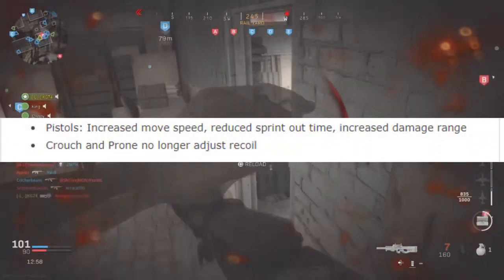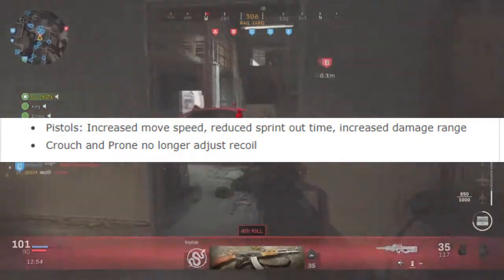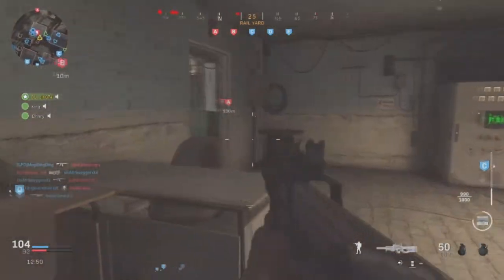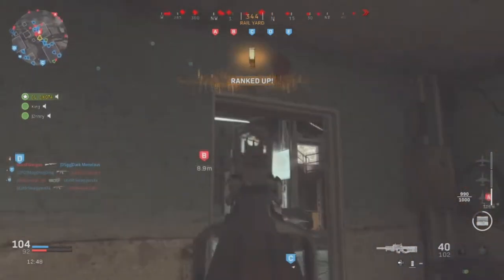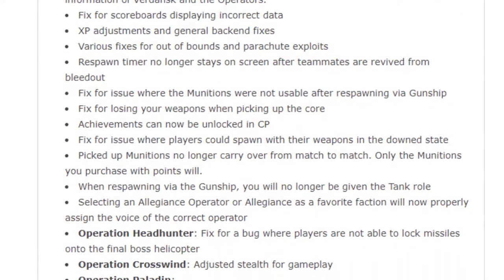The pistols got increased movement speed, reduced sprint-out time, and increased damage range, which is good because pistols were abysmal in this game. Except for the Desert Eagle and the revolver — those were actually pretty good — but the rest of the pistols just suck. I have no idea what the Special Ops changes are because I don't play that mode.